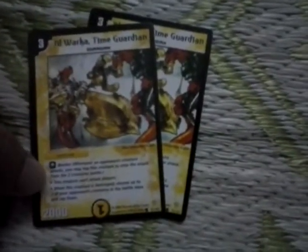Then comes two Geelwalker Time Warriors — very interesting and powerful cards. It's a 3-mana, 2000-power blocker which cannot attack players but can attack creatures. The interesting effect is when it leaves the battle zone, you can tap two of your opponent's creatures in the battle zone, giving you a hefty chance to survive in that turn.